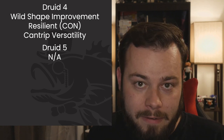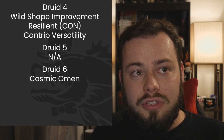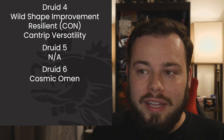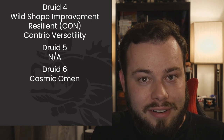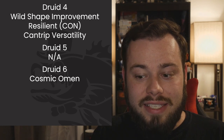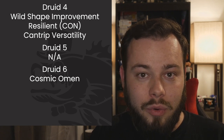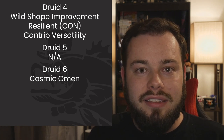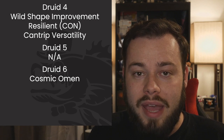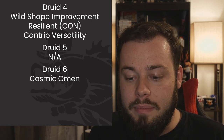Also great offensively: Erupting Earth, Plant Growth, Sleet Storm, and Revivify for support. At Druid 6 we get Cosmic Omen, which is similar to the new Bardic Inspiration feature in One D&D — very interestingly timed. You roll a die at the beginning of the day and depending on the result, you either add or subtract from rolls as a reaction for the rest of the day, a set number of times. Very powerful.